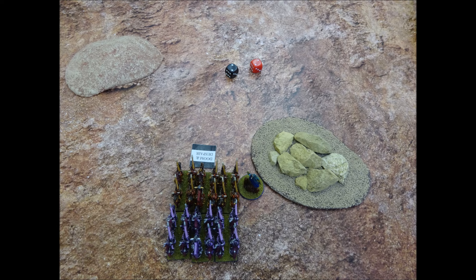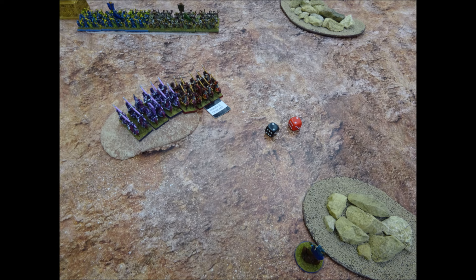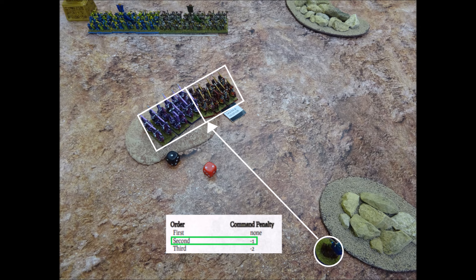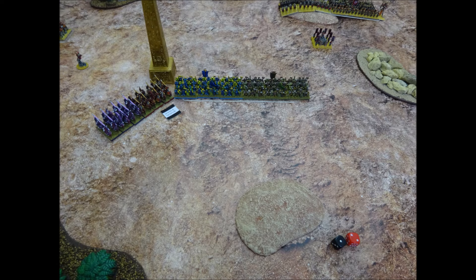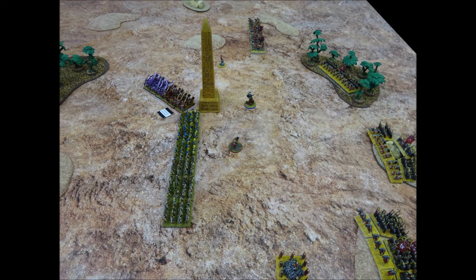Play now passes to Sindri the Sorcerer. Sindri has command 8, which raises to 9 as it's his first order, and he orders the cavalry brigade — needing a 9 or less, he succeeds. The cavalry brigade moves forward and to their left, changing formation, careful to remain within Sindri's command range of 20cm. Sindri then issues a second order to the same brigade, getting minus 1 command, dropping to 7 — rolls a 3 and succeeds. The knights continue forwards to the left flank of the Chaos Warrior Brigade to protect their flank, countering the encroaching undead cavalry with no easy way to outflank the Chaos infantry.